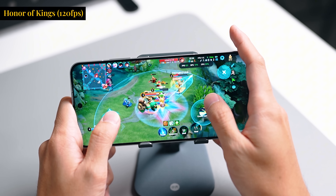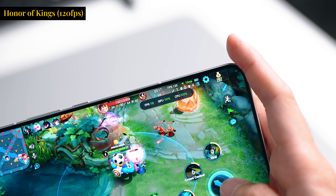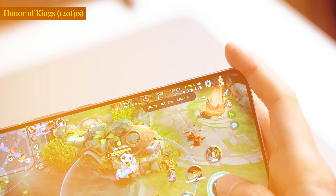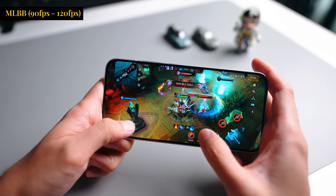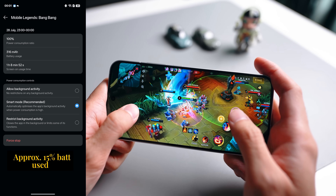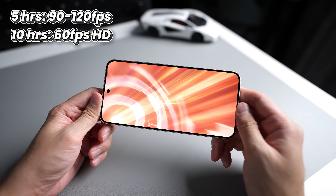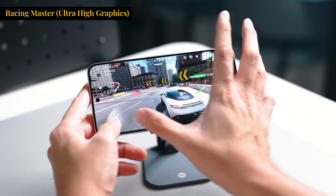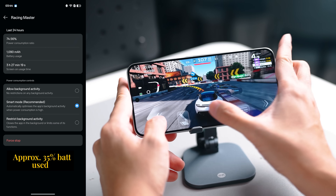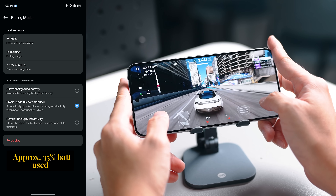It uses a new architecture that focuses on long, sustainable performance while remaining cool. I managed to sustain 120 FPS in top mobile games, and even after many hours of 90 FPS on Mobile Legends, the Reno 14 Pro remained cool to the touch. After about 1 hour and 10 minutes of gaming, the battery went down by only 15%, giving roughly 5 hours of high frame rate gaming or up to 10 hours at 60 FPS HD. I also did 3.5 hours of racing on high graphics settings and the battery only dropped 30 to 40%.